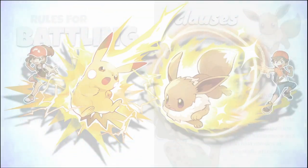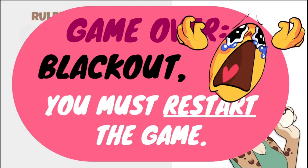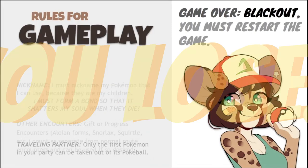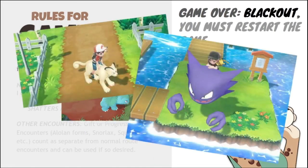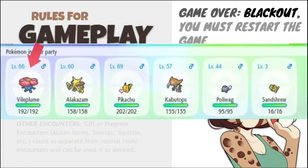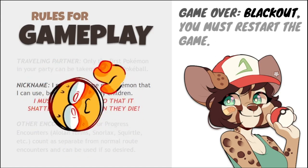Battling is gonna be the most exciting part of this playthrough! Our last set of rules have to do with gameplay in general. First and foremost, if you black out — meaning all of your Pokemon faint and die — then that's game over! You have to restart the game. You also have Traveling Partners: these are the Pokemon that walk behind you or that you can ride, and that Pokemon must be the first one in your party — they're already out of their Pokeball, so they're the first one who will fight. Our second gameplay rule is that we must nickname our Pokemon. Because they are our children, our precious. We must form a bond so that when they die, it shatters our souls!